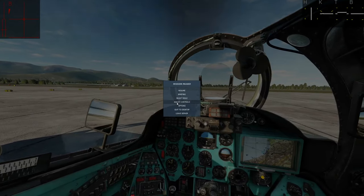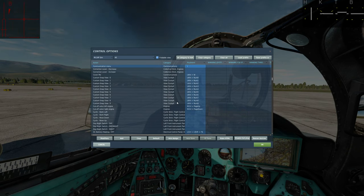In terms of controls, there are essentially none. We've got one communications menu — none of the other sling loading based commands or controls are in here yet.